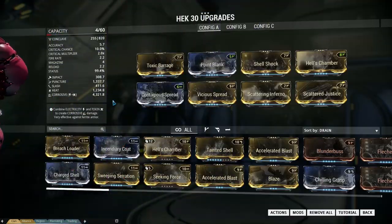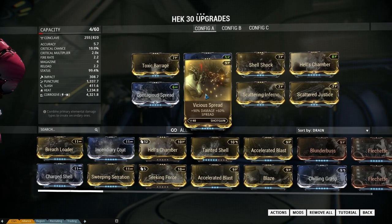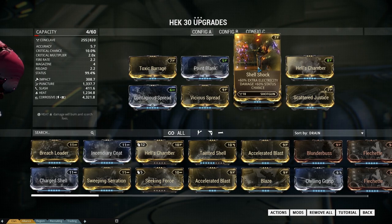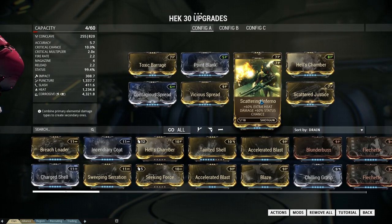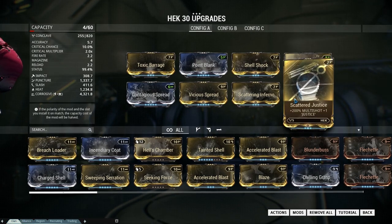For the void, I made a Heat and Corrosive build with some extra damage on top, and of course Hell's Chamber and the Scattered Justice mod. There's also a status chance of 99.4%. So let's try it out in a Tower 4 mission in the void.